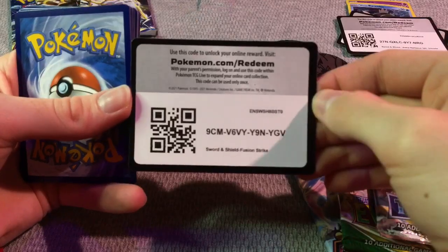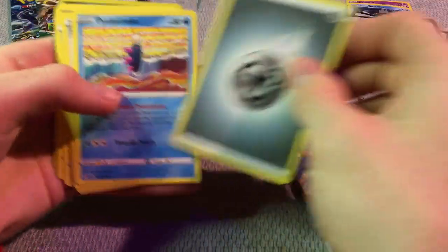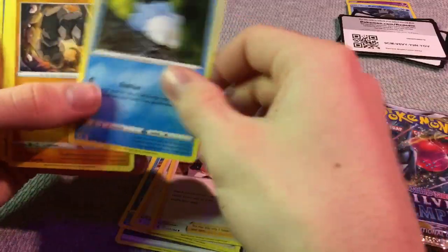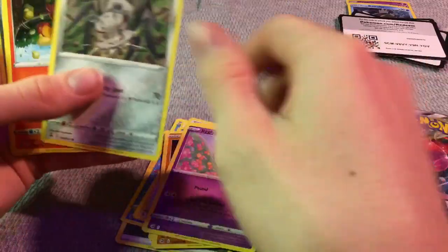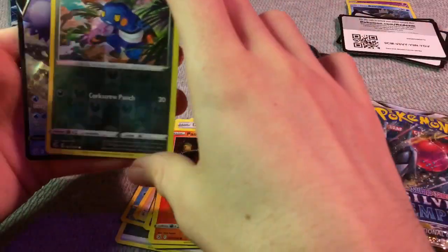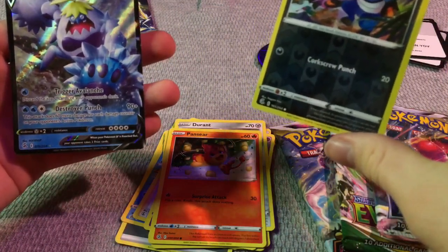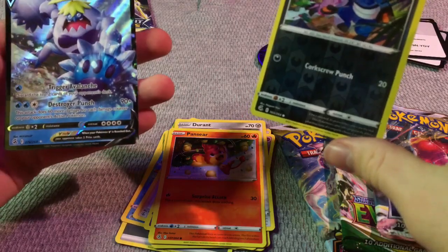There's another code — one, two, three, four energy. That's kind of cool. Trainer, trainer, Snom, Onyx, Chickpea, Durian Hands, hollow Crow, Gunk. That's cool. Crabominable. Okay. Cool stuff.